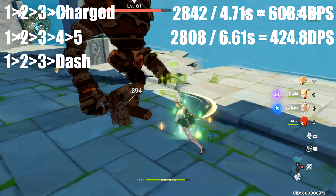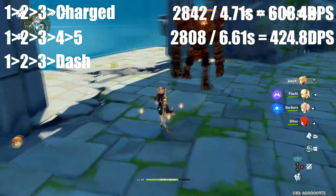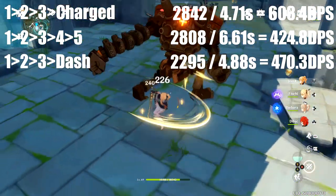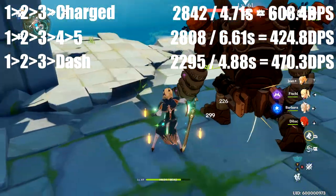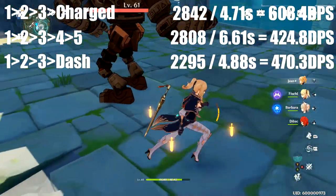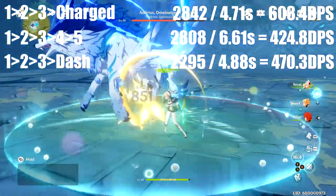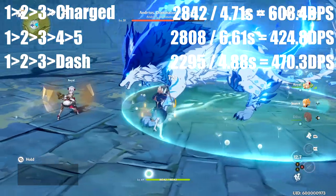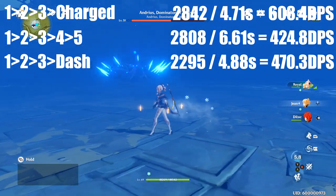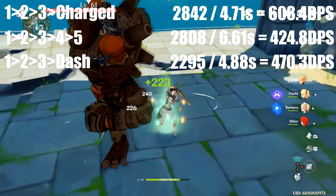The final combo tested was 1-2-3 dash. Three combinations in 4.88 seconds totaled 2,295 damage — dividing that out gives 470.3 DPS. The 1-2-3 charge attack combo looks like the best on paper, however you can't charge attack every enemy because light enemies get lifted up and become untargetable. Due to the roughly 11% damage discrepancy between 1-2-3-4-5 and 1-2-3 dash, typically speaking 1-2-3 dash is going to be the best combo you can do.